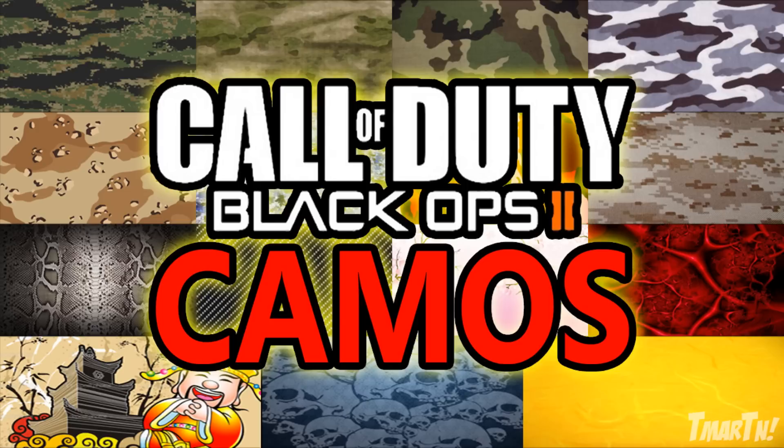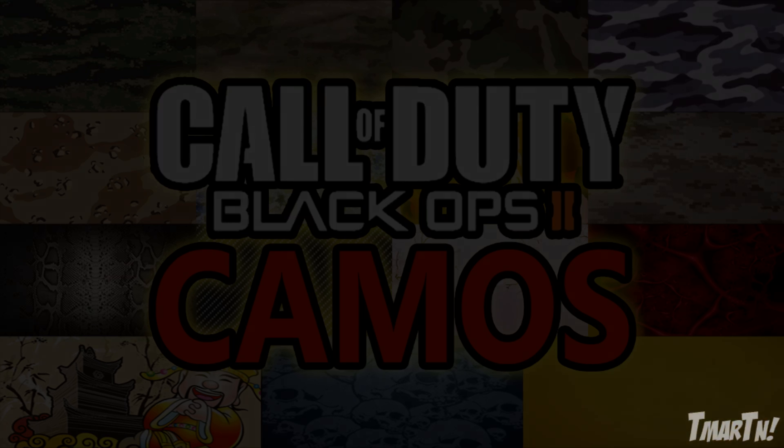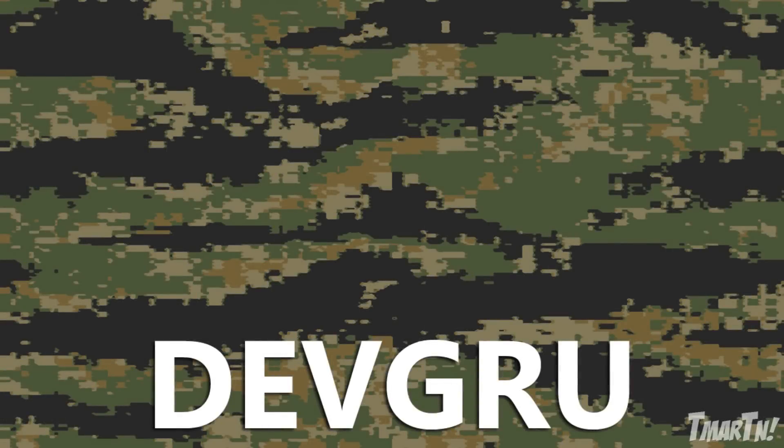These are in order, so I believe they're probably in the order that you unlock them. This is the order they were in the game. So let's check it out. The first one is called DevGrew. As you can see, it's some type of woodland blocky military type camo.